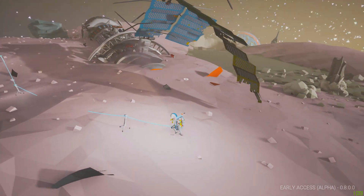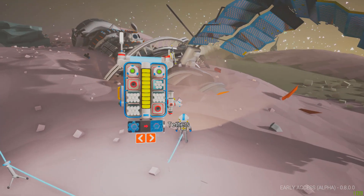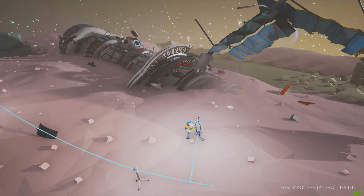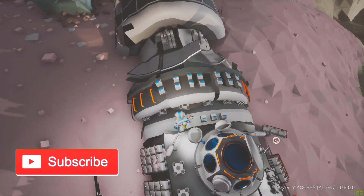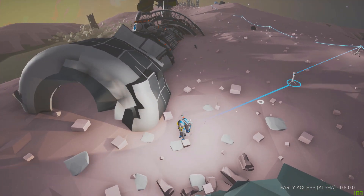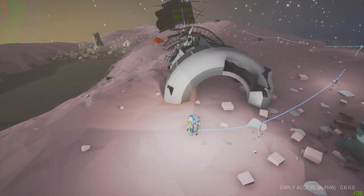I wanted to let you guys know that the moon, although it doesn't have sandstorms, it has very short day-night cycles. If I remember correctly, the day-night cycle was like three minutes or something crazy like that — very short. That's why I don't necessarily recommend it being a permanent planet for you, even though it's the only one I know of that has no storms.